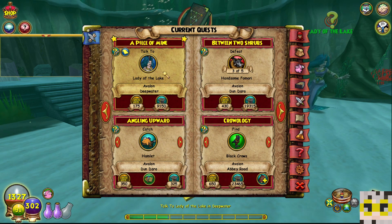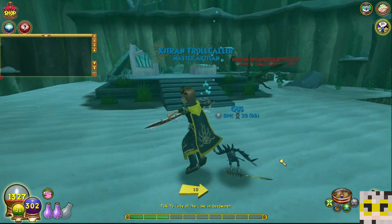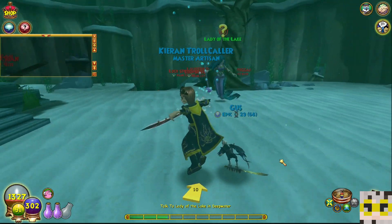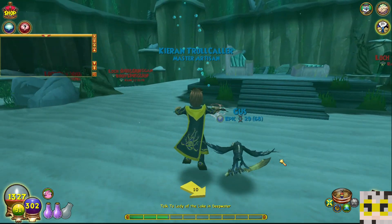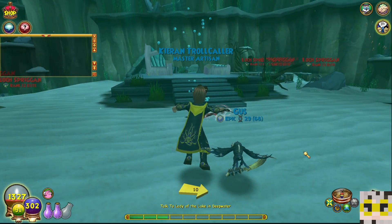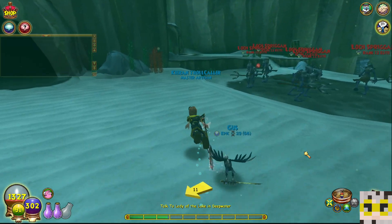The quest we are on is 'A Peace of Mind.' We're going through and collecting the four pieces of the portal so we can sneak our way into the Castle of Avalon to stop the Pendragon. We still have one more shrine that we need to visit so we can be worthy of the sword to beat the Pendragon. That's where we are at.